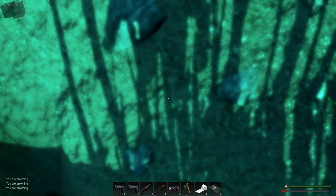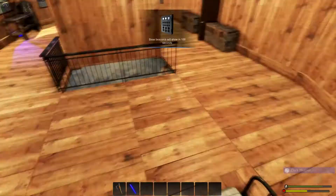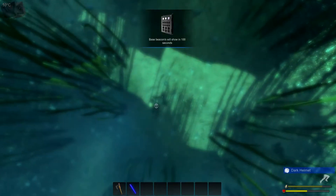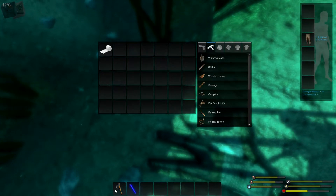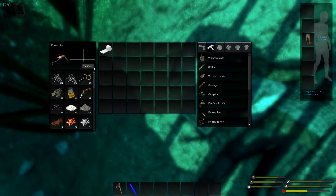Looking down — boom, dead. There's my box. Spawned right out of my bed, which is conveniently right above where I was. Swam down, and I get one bandage, one axe, one glow stick. Take all.